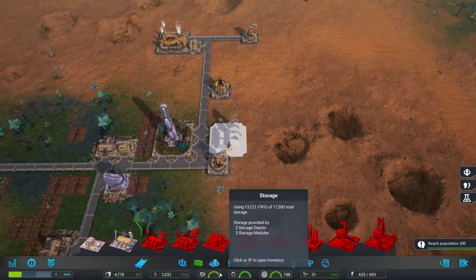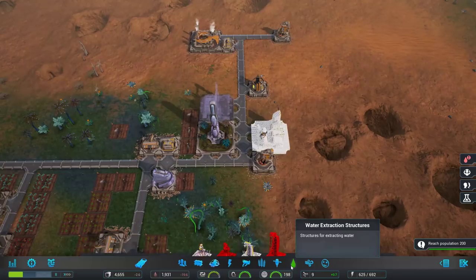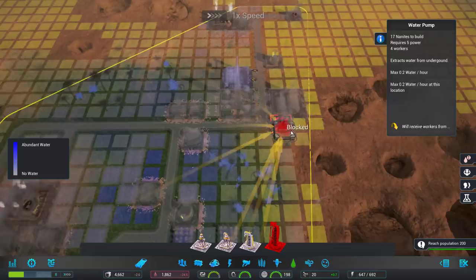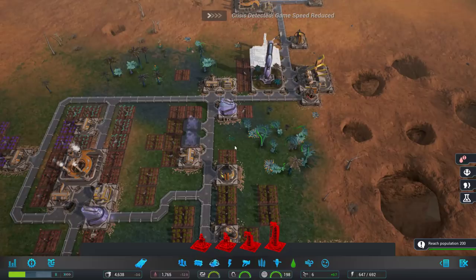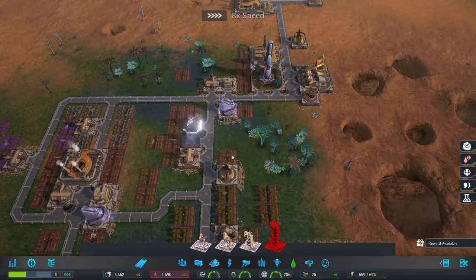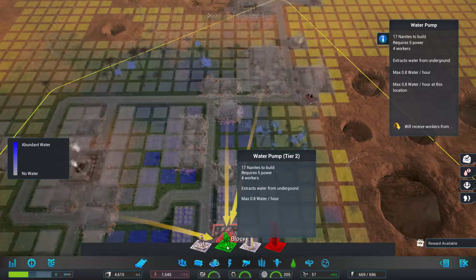It would not surprise me if iron still wouldn't go up. We do have potash — I think we got it from one of the little pods. We could use that on one of our farms. Here's one of our wheat farms — use some potash, more wheat. Because we're going to build another mill. We've got a bunch of population over here that doesn't have as much to do. So I'm going to go and get a tier 2 mill built right over here. The people here will be able to work that. Our storage is still currently fine, though I should consider building another storage depot. Water is indeed low — we should get ourselves some more of that. One water pump goes a really long way.